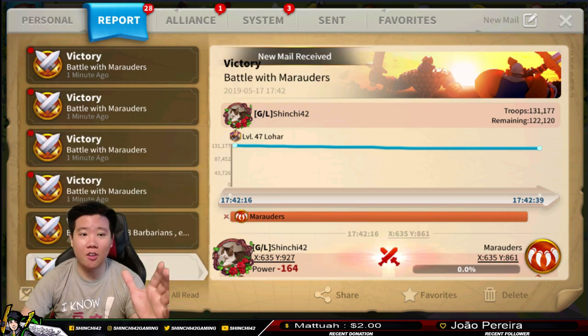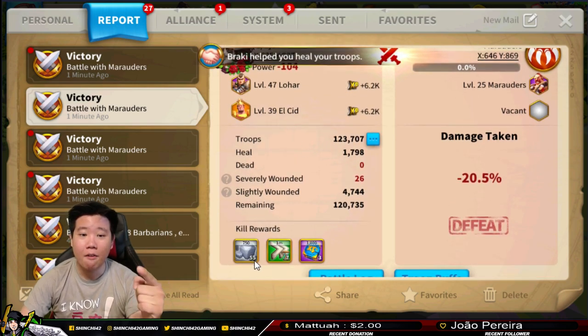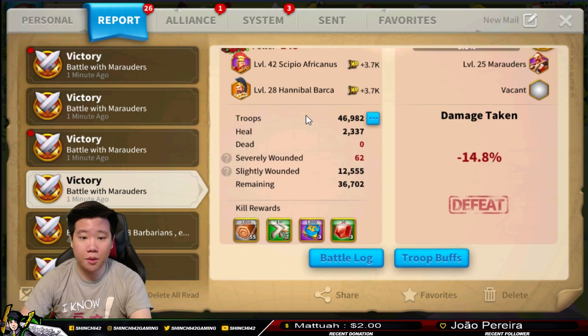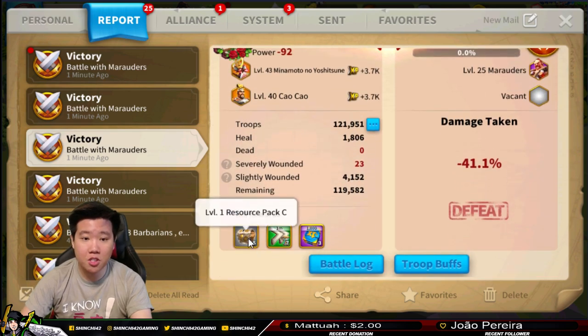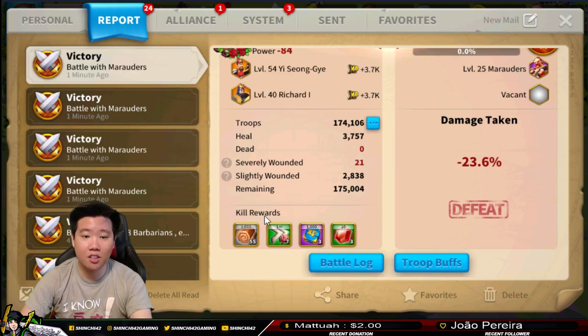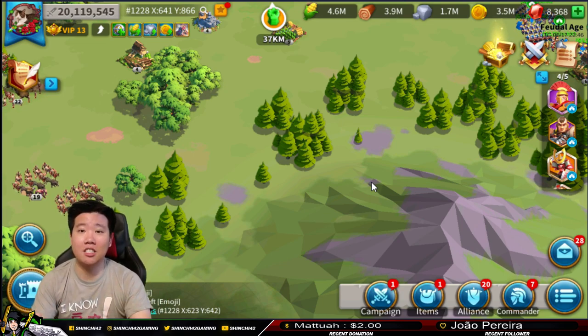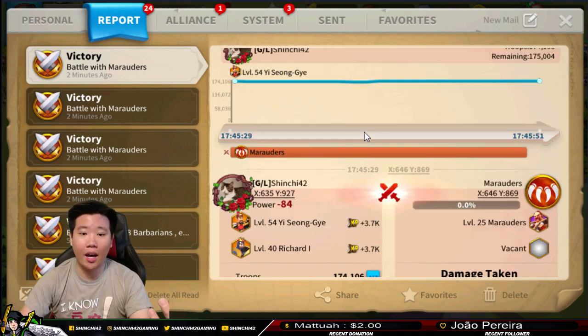Before I forget - each time you defeat a Marauder, looking at the rewards, you will get 55 resource tiles at bare minimum. I think the minimum is 55, and you also get speed ups - most of the time seven minutes worth. Sometimes you get five-minute training speed ups - seven of them. You also get books. Looking at another one: 55 resource tiles, seven minutes, very consistent. Level-one resource packs are very consistent too. You are getting a lot of benefit just by defeating them, plus experience points as well.